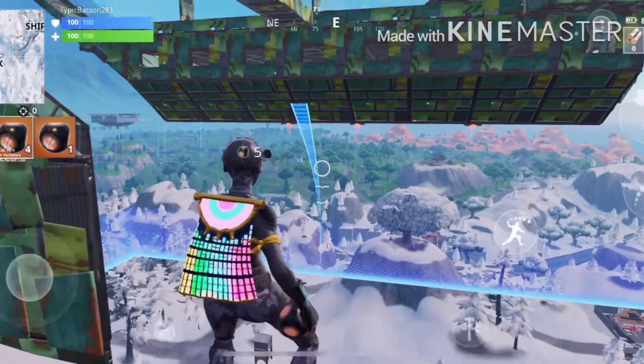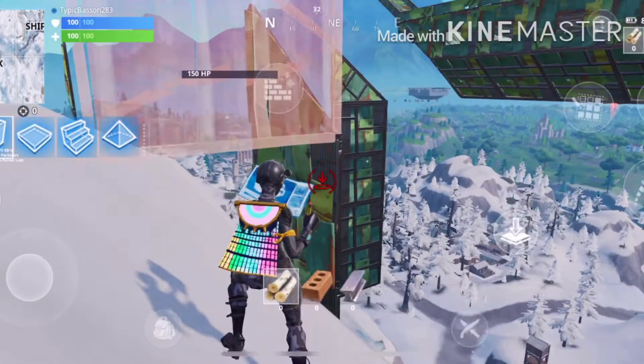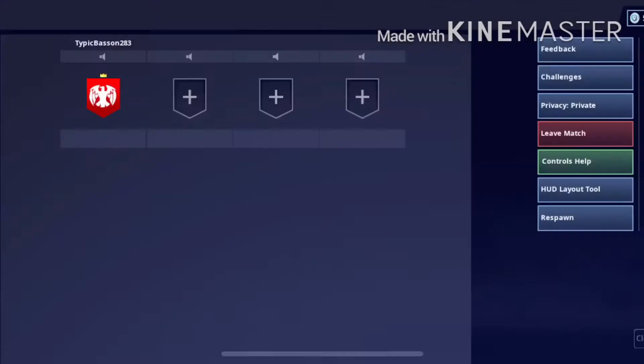Face north, look straight down, and throw down your pirate ship. Once you've done that, you want to get over to the respawn point.